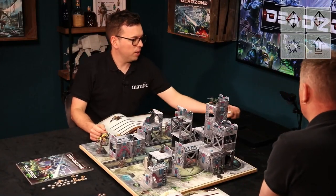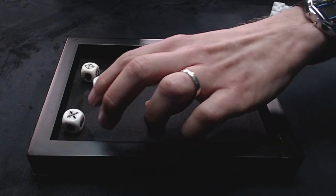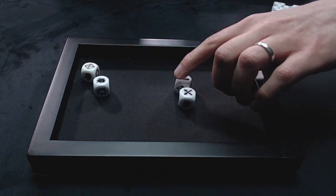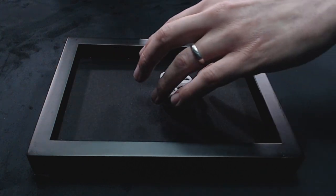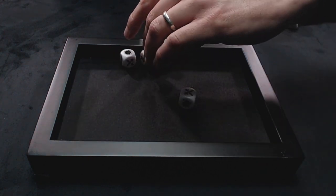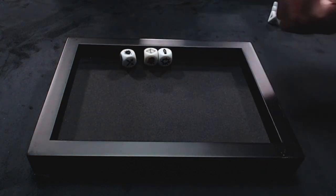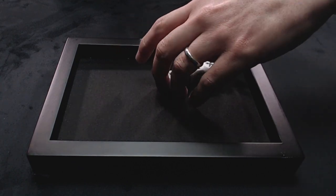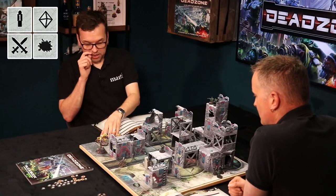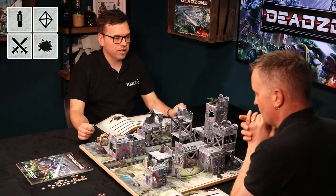I roll four command dice. I've got activate another unit, a splat, and an extra dice. I keep the splat and extra dice, and re-roll combat since I don't think I'll make it into combat. And there we go — destined to happen. Okay, so Matt, it's over to you for your first activation.